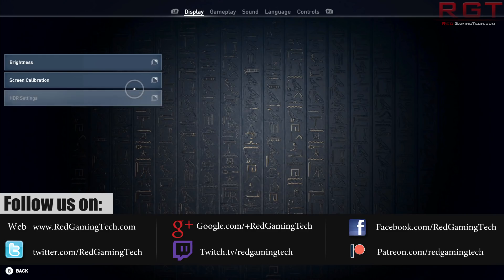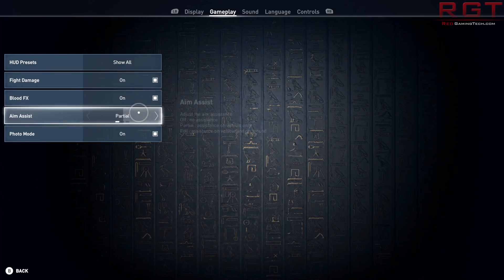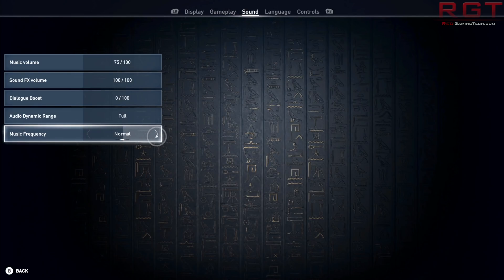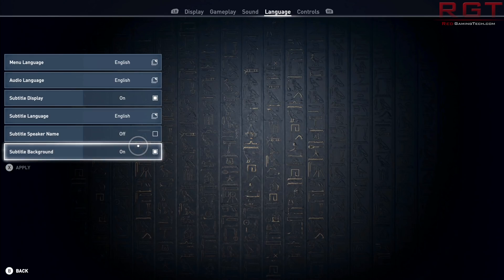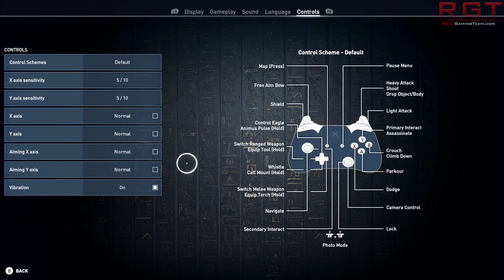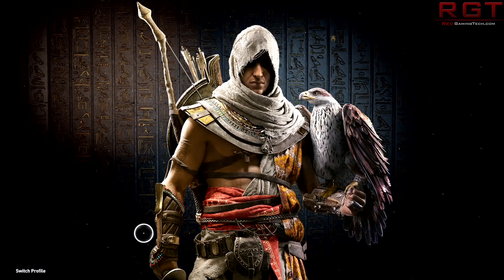HDR is greyed out because unfortunately my TV does support HDR, but you've got a pretty good amount of gameplay options, a usual array of sound stuff, language of course. I'm going to turn subtitles on for your guys' benefit - subtitle background yes please - and obviously you can look at your controls and look at the sensitivity of all this stuff as well as turn vibration on or off. So a decent amount of customisability.